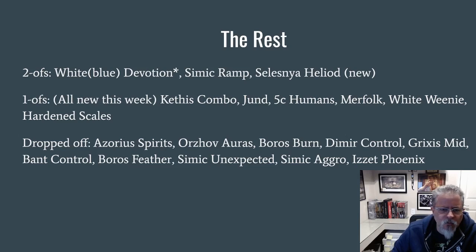The new one-ofs this week: the Kethis combo deck made it. A Jund deck has been making the rounds — I've been seeing it quite a bit in the leagues and it posted a result. There was a Five Color Humans deck, which was kind of interesting — a little more on the aggro side versus the disruptive side, as in Modern. Merfolk made it, there was a White Weenie deck, and the Hardened Scales deck returned. Decks that didn't show up this week were Blue-White Spirits, the Orzhov Auras deck, Boros Burn, Dimir Control, the Grixis Midrange deck, Feather, Izzet Phoenix, and some of the spicier brews from last week. We'll see if they can make a comeback.